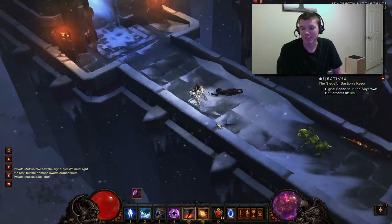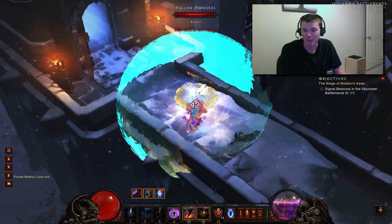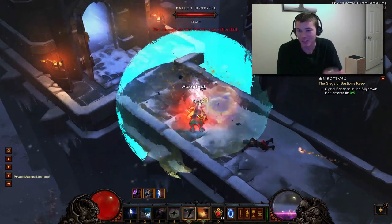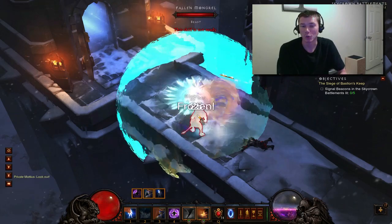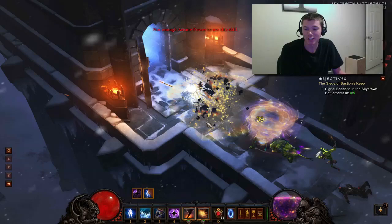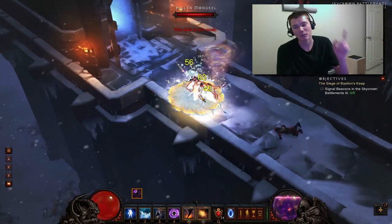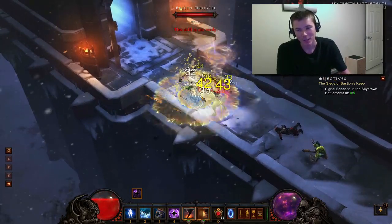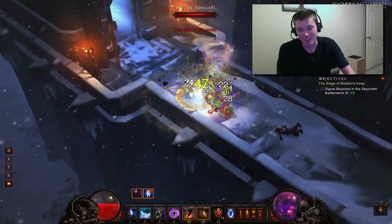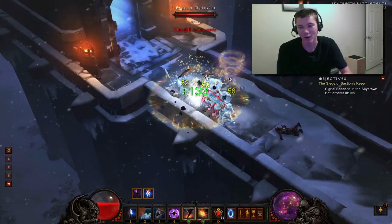Me and Prostasis had a little bet about which one would be better for the Critical Mass build. I say Chain Reaction, and he says Short Fuse. His argument for Short Fuse is it does more damage and you can get more of them off — which would be true if you could only have one Chain Reaction going at a time. But as I'm proving right now in this video, that's not true at all. You can have a ton of Chain Reactions going all at the same time.